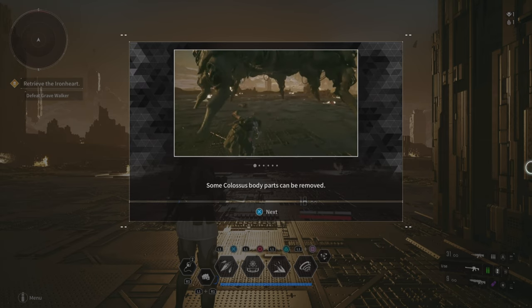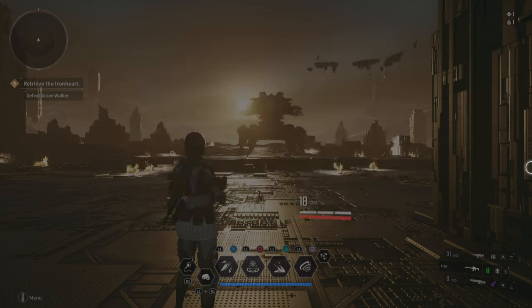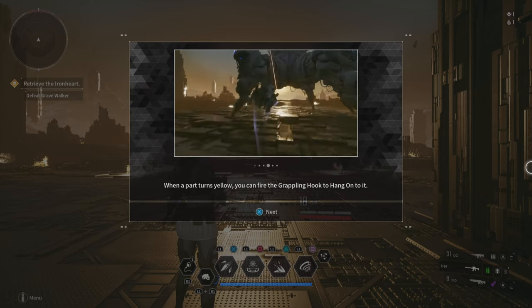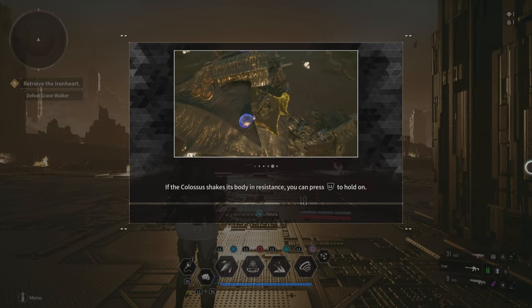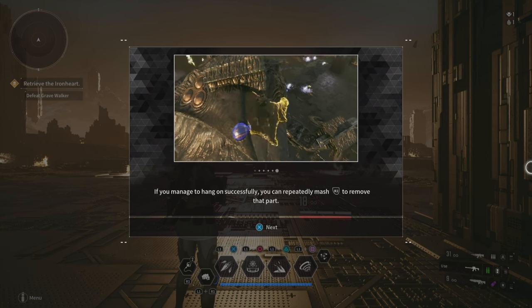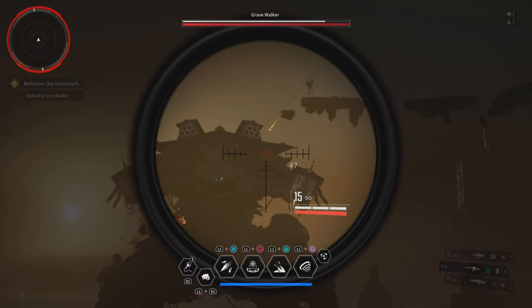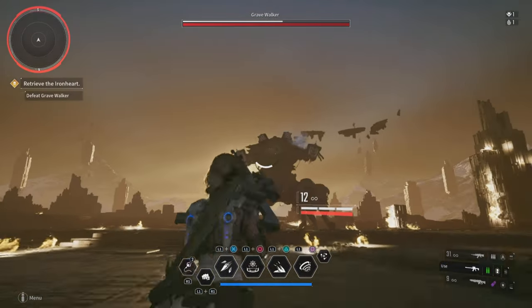Okay, some colossal body parts can be removed. Press to display destructible parts. Destructible parts can be removed — when a part turns yellow you can fire a grappling hook. Hold L2 to hold on, R2 to remove the part. The bosses actually have weak spots — it's kind of like Monster Hunter in a way.